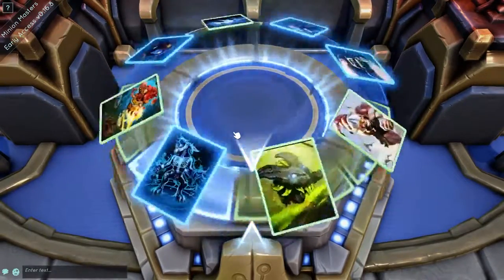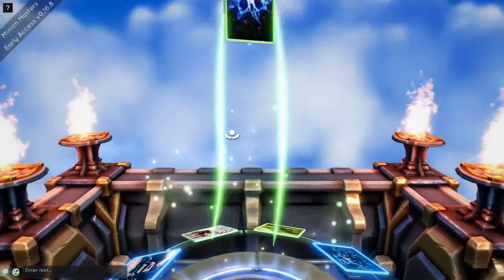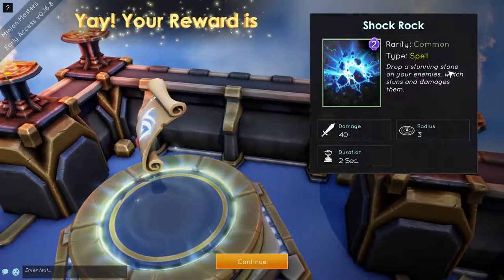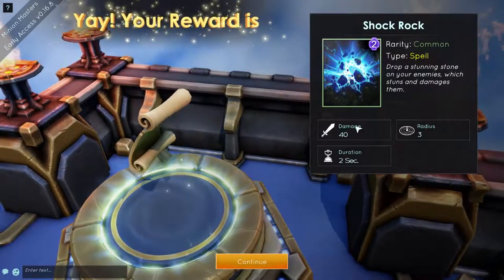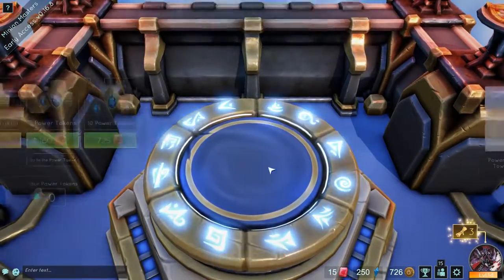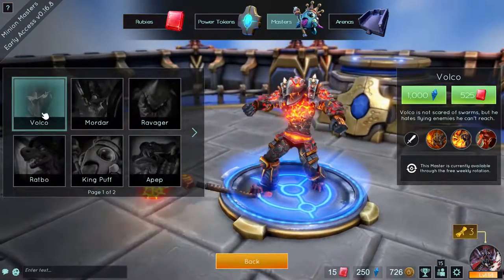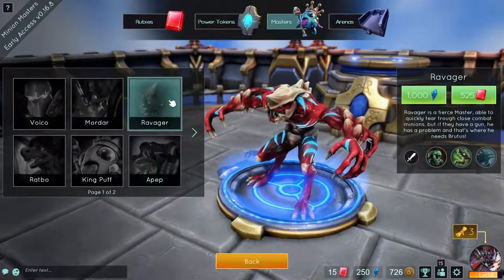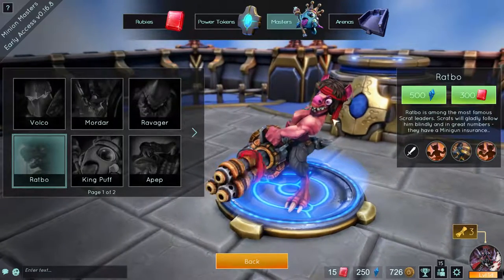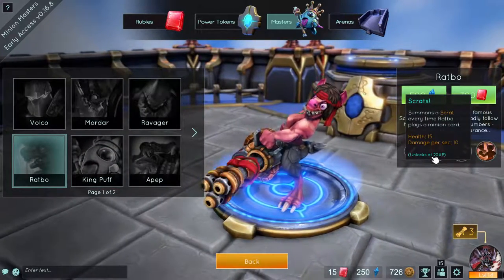And we got something that looks kind of interesting. It's a common spell - shock rock. Drop a stunning stone on your enemies which stuns and damages them. 40 damage, three area radius, and a duration of two seconds. Not so bad. This would be the candy shop. You can also get masters such as Volcro, Mordar, Ravanger - he looks actually pretty wicked. I've used Ratbo. Ratbo is pretty insane, his builds up especially if you start having those low-cast ones and it stacks. Like to actually see these abilities.